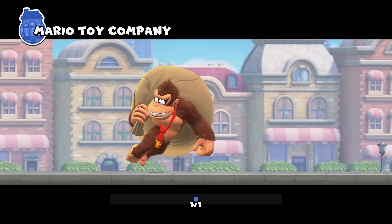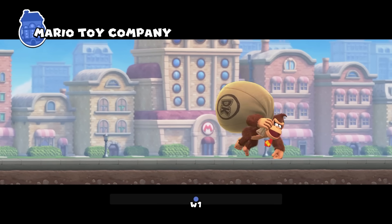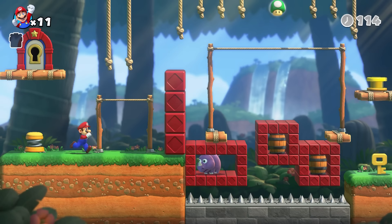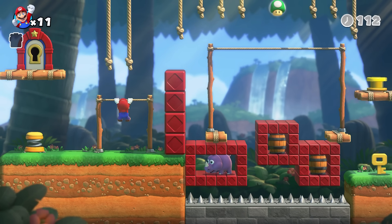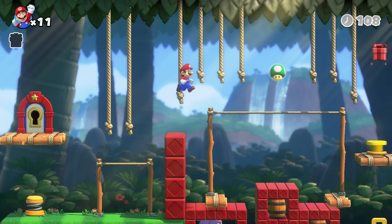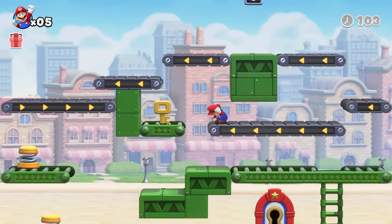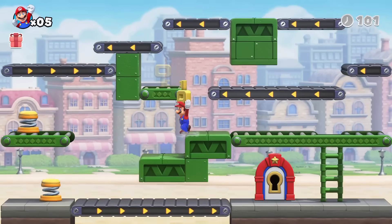Donkey Kong isn't the villain per se, but more like a childlike, not-too-bright antagonist in an old serial commercial. The puzzle platforming stages have Mario traversing through a series of traps and enemies to reach Mini Mario in a vending capsule. You can collect a series of colored packages, carefully tucked away in hard-to-reach places, as a bonus in each stage.